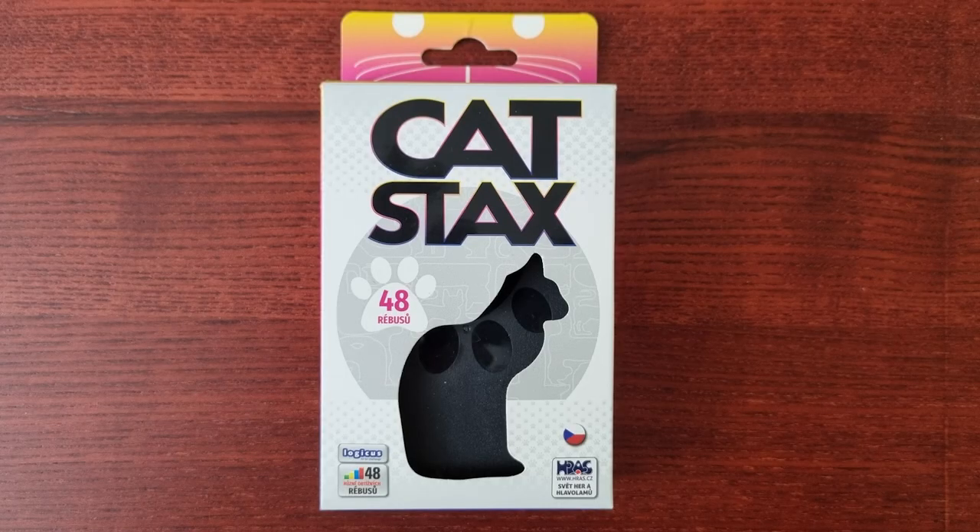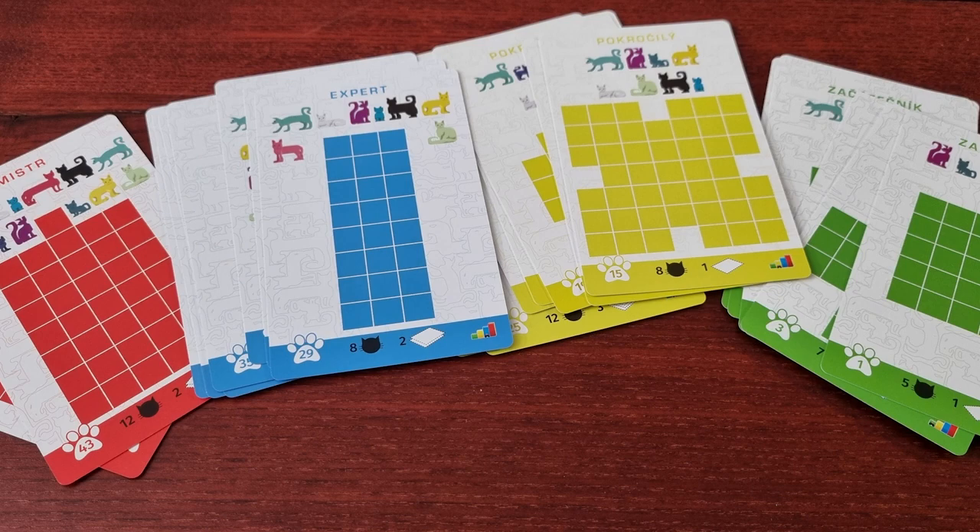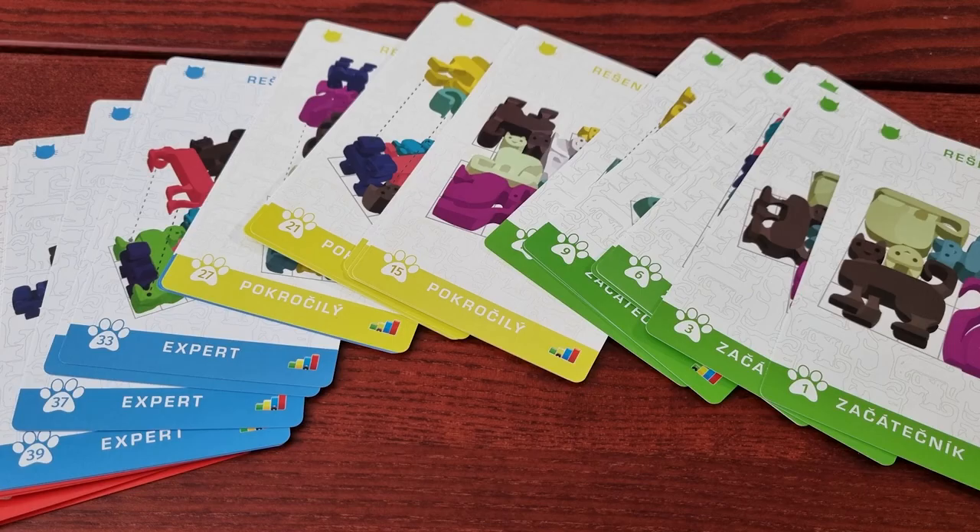Now let's dive in and take a look at what's inside the box. There are 12 cats of different sizes, shapes, and colors. There are puzzle cards and the solution cards.